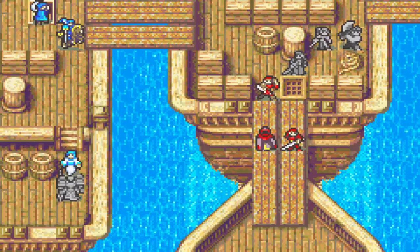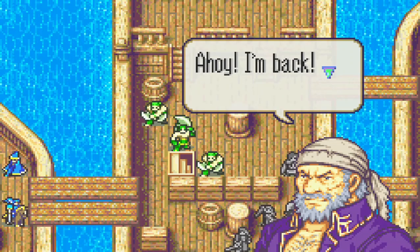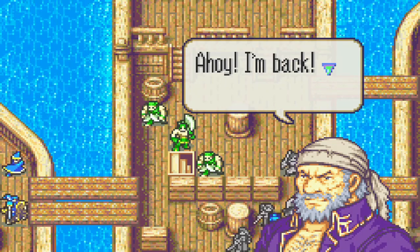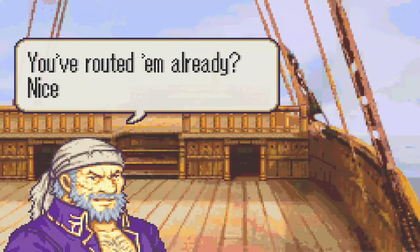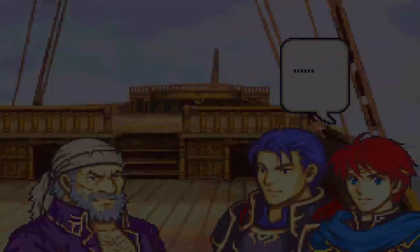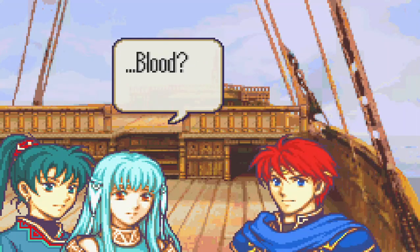If you managed to take out the boss before turn seven, you wouldn't have to worry about the southern port. If you managed to survive 11 turns by holding your ground, you'd get this cutscene much earlier. And just like that, things are all cleaned up. 'Nicely done, whelps — these sea dogs were no match for us.' Eliwood has no words. Ninian can't come out yet — there's blood everywhere. Look out.